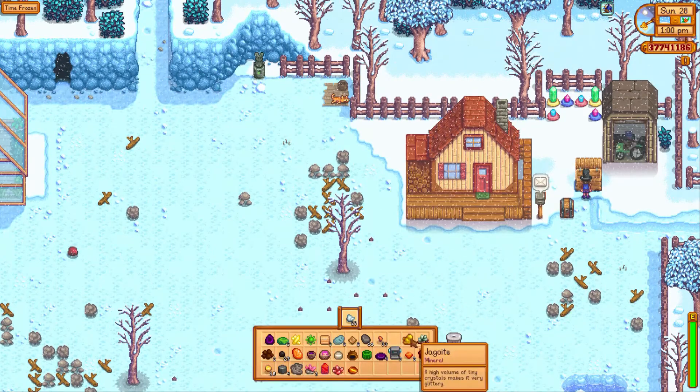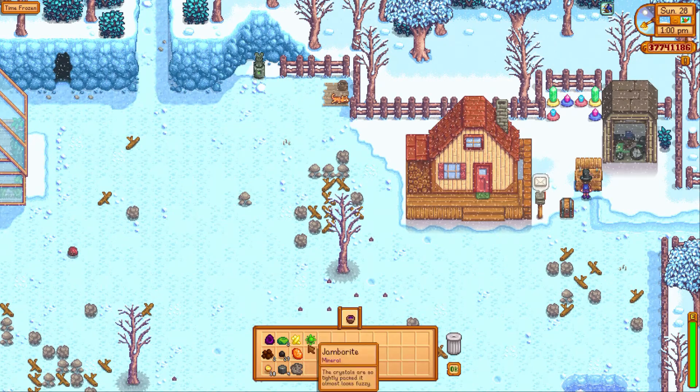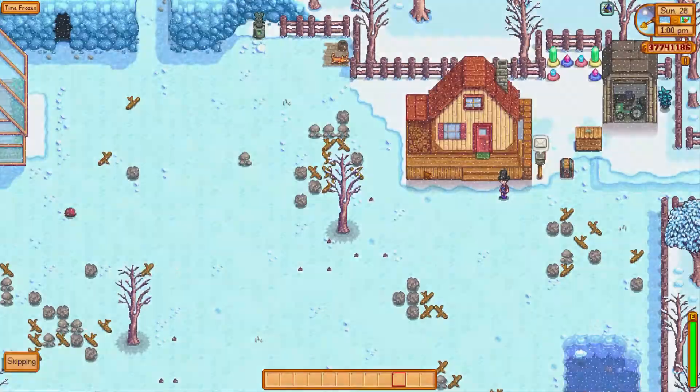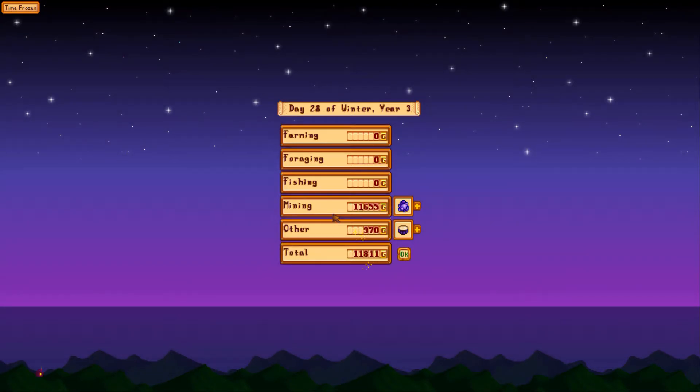We are going to drop all of this, sell all of those, and rest. So with max daily luck, we made twelve thousand, six hundred and twenty-five. I believe two thousand, six hundred and twenty-five of that was basically making up for how much we spent to break those open. So we are going to round that down to ten thousand net.